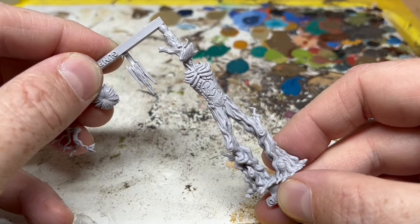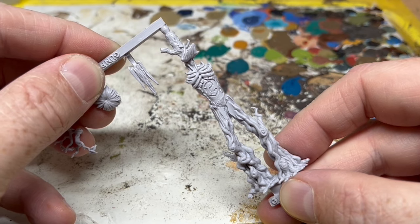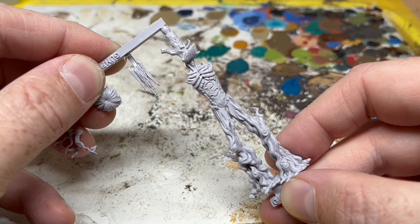When the legs are joined with the body, Gump is a considerable size. This is easily the tallest Moonstone miniature in my collection. We'll measure him exactly when he's fully assembled.